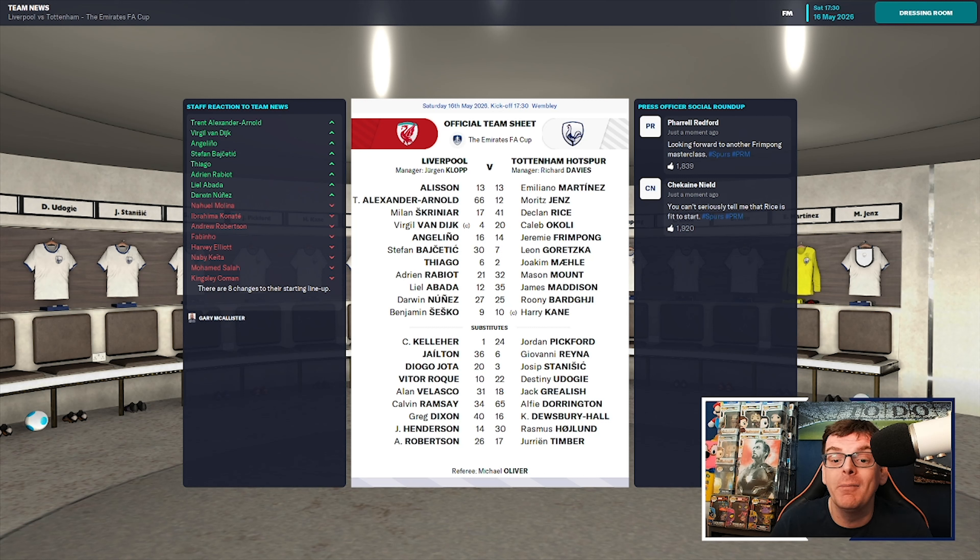We start with cup goalkeeper Emi Martinez in goal. Jens, Rice, Akoli, Frimpong, Goretzka, Mahaly, Mount, Maddison, Ronnie with Harry Kane alongside him.